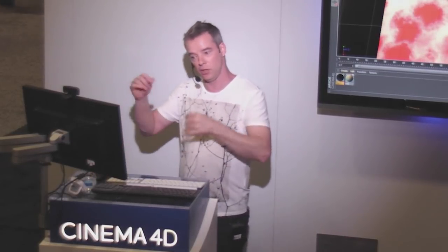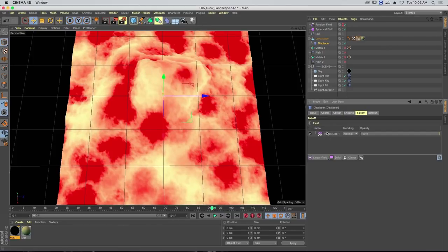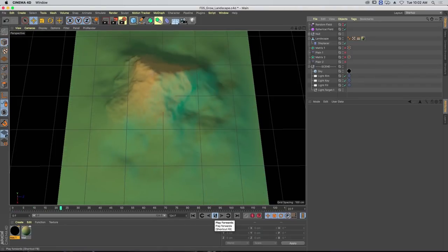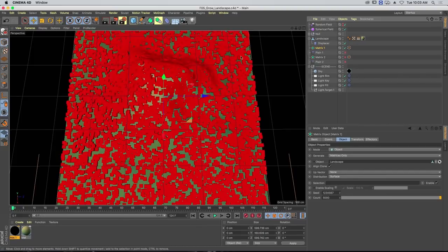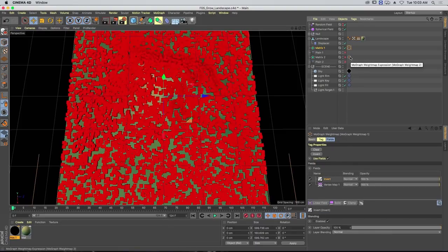Just as before, we can take data from that vertex map and use it in different places. Here I've got a displacer — enabling it shows it has the same vertex map in its falloff, so when we press play we get displacement only where the vertex map tells us to. This data unification is what makes the workflow so streamlined. I've also got a matrix object here with all these virus-y things growing over the surface, and a weight tag. We can take the vertex map and drop it into that weight tag — then we only have to change one thing rather than lots of things.